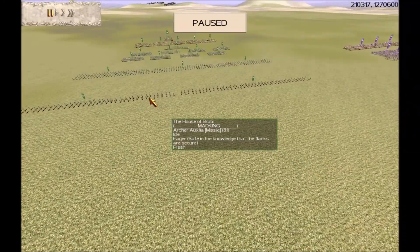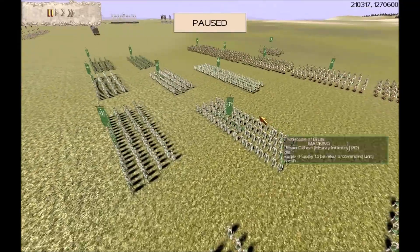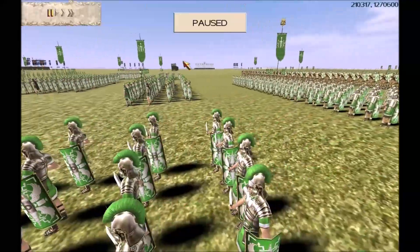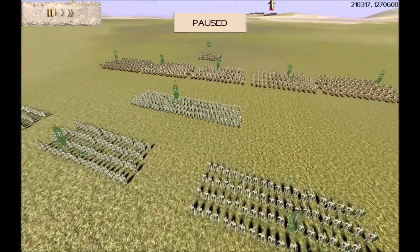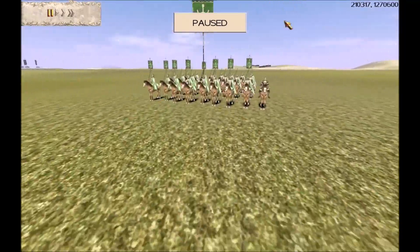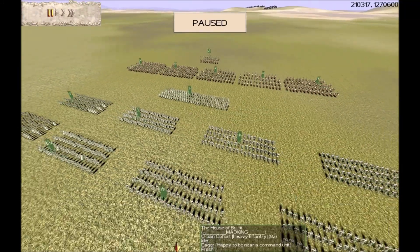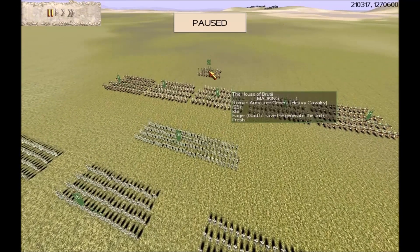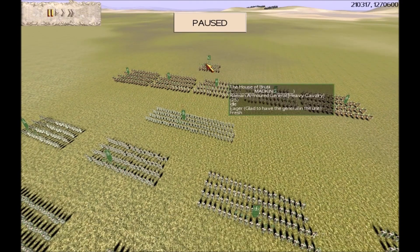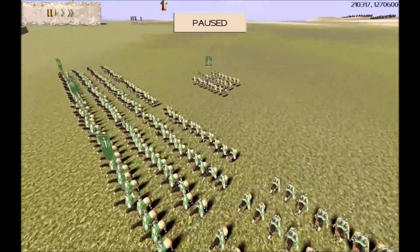Our next enemy is Brotherhood Member Mad King, with 12 Infantry, 6 Cavalry, and 2 Archers. Mad King has an Eagle unit, which gives morale to his Infantry. He's done this for a particular reason: his General is a Cavalry General. The Eagle unit provides a morale boost to his Infantry during the battle, freeing his Cavalry General to operate with the rest of his Cavalry and give them the General's morale bonus.